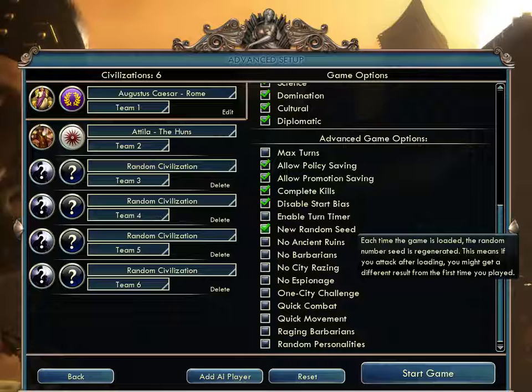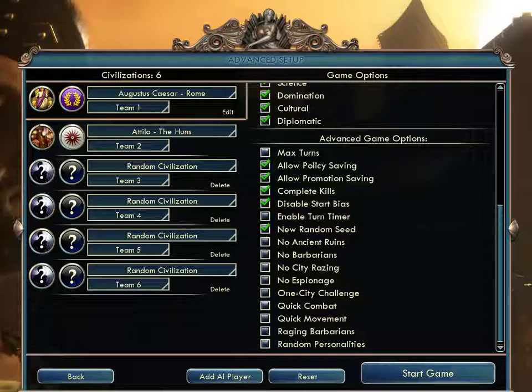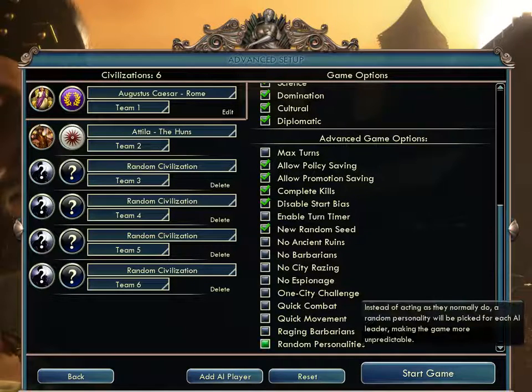'New Random Seed on Reload' means if you save and reload before an attack, you might get a different outcome — so you can't just save-scum the same result. 'No Ancient Ruins' — ancient ruins are kind of like the data pods from Alpha Centauri. 'No Barbarians' just makes things easier. 'No City Razing,' 'No Espionage,' 'One City Challenge' — human players are only allowed one city. 'Quick Combat and Quick Movement' are addressed earlier. 'Raging Barbarians' makes it more challenging, and 'Random Personalities' means civilizations won't always behave the same way.